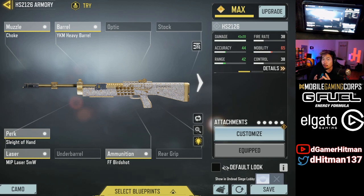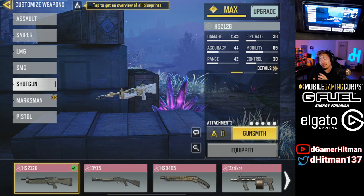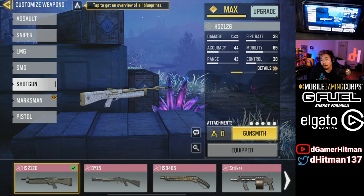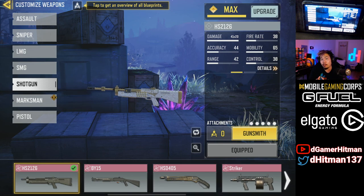That will help you destroy the gunner zombie, which is absolutely the most annoying one — the HS2126 will beam them. You can use snipers if you like, however sniper ammo is very hard to get. Shotgun ammo is a lot easier; you can find it on the ground starting around day 3, 4, and 5. Snipers are pretty solid because they do a lot of damage, but they're harder to use.